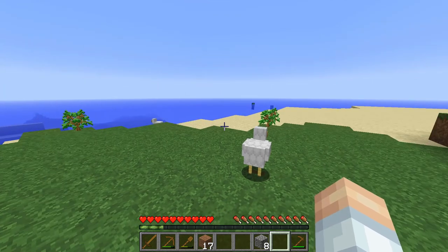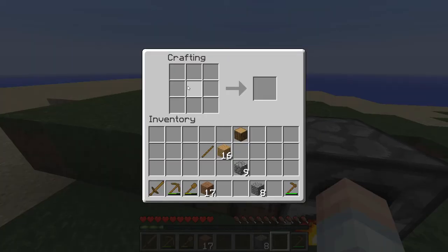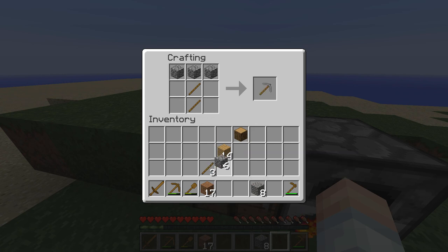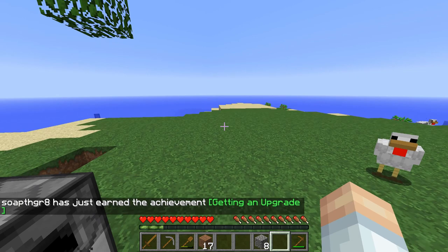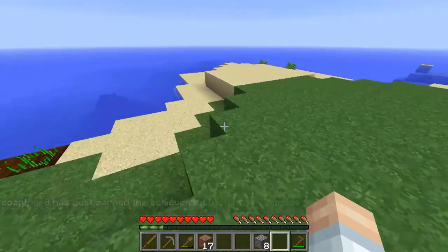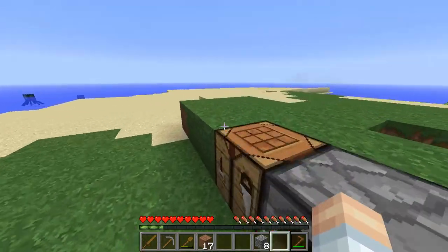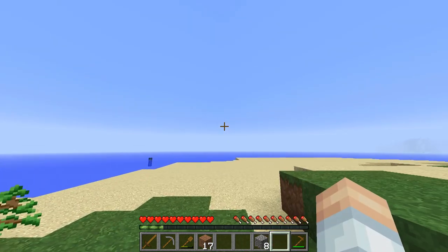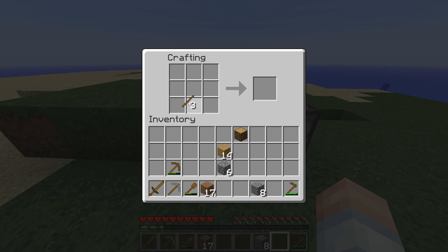We're going to be trying to do most of the work on camera, so let me tell you what we're working towards. Whenever you go off in search of things in Minecraft, you want to make sure you've got plenty of food. One of the things we're working towards is a good food supply — right now the only food we have is nothing, not even an apple. We've got a little bit of a farm going, but long term, we can't go on a big journey without food. So we're working towards an automatic chicken cooker.